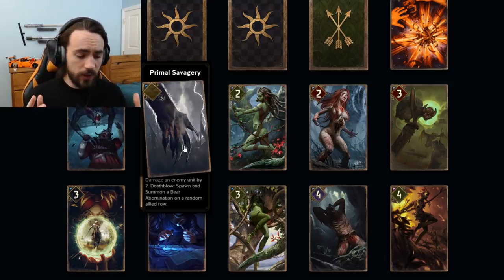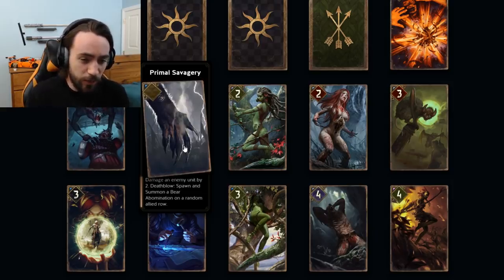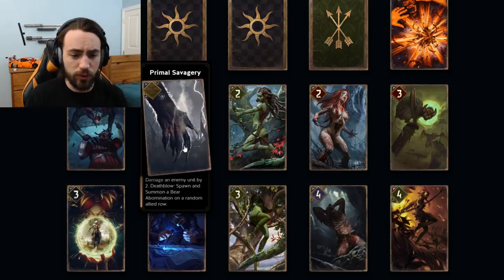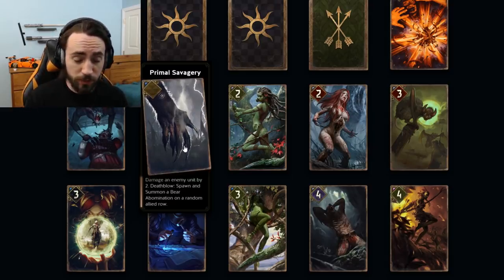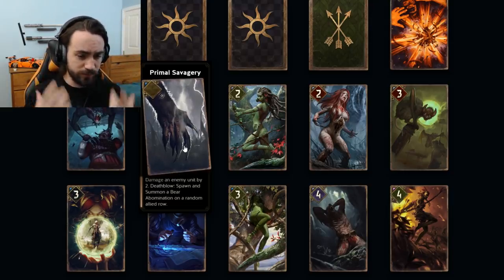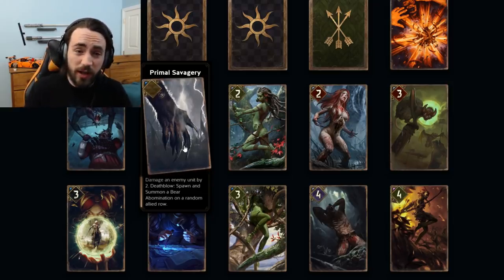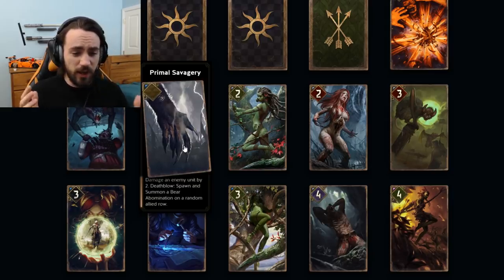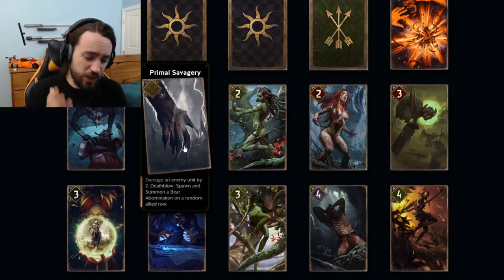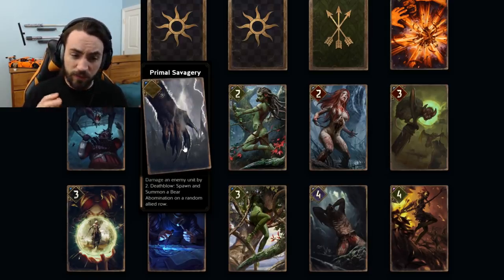Is this card good? It is. This card is actually really good because there are enough ways for SK to bring a unit down to that threshold of two from like four or three, using cards like Savage Bear, Kraken Crate, Leader Ability, or Longship Pings. SK has a number of different ways to support killing a unit that has two HP, which makes this card really, really strong. I mean, it's a seven for five.